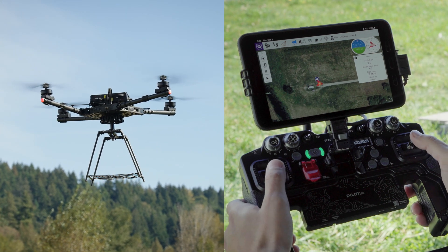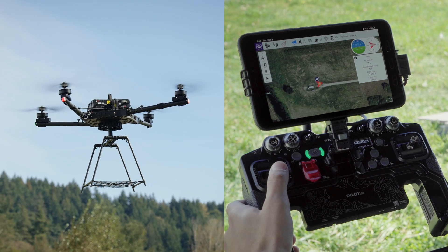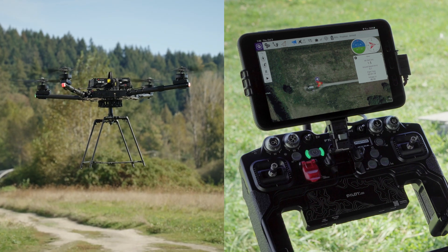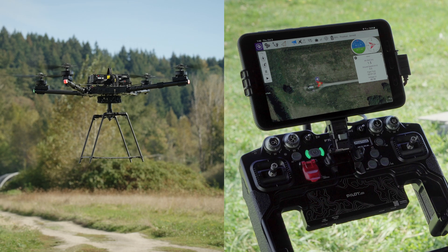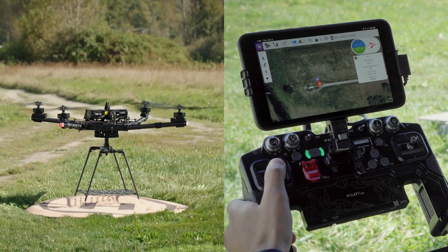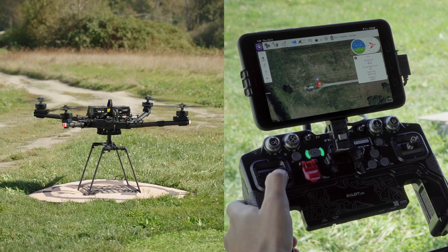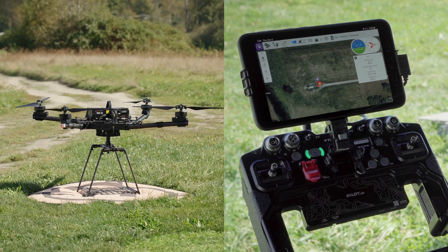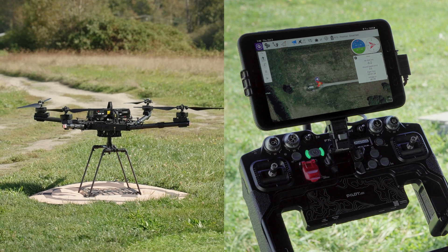For landing, get over your intended landing position, come down to about head level, and make sure the aircraft is hovering stable. Then select a nice steady down rate towards the ground, connect with the ground, and pull the throttle all the way down and hold it. After several seconds the motors will shut down and you will hear 'disarmed.' That's just a basic takeoff, maneuvering check, and landing.